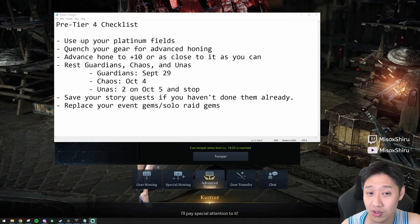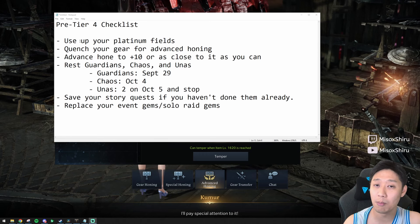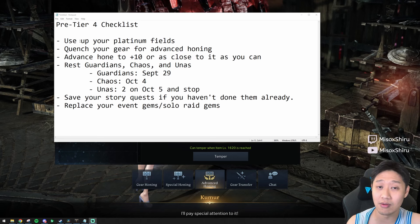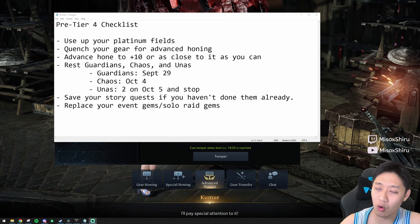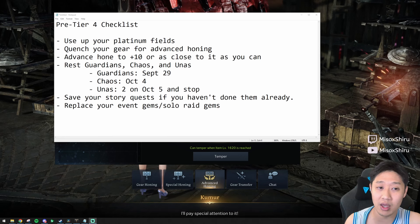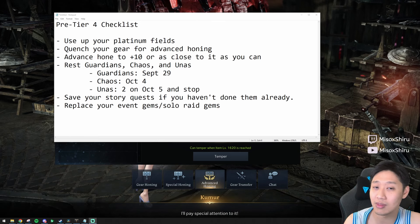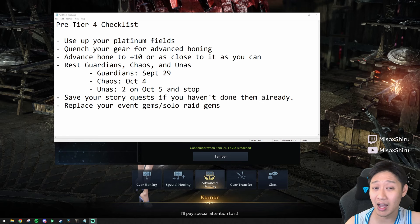First of all, use your platinum field tickets. In tier 4, you actually get a lot less life-skilling materials per energy used compared to tier 3. I'm not entirely sure why they nerfed life-skilling in tier 4, but you're going to want to use all your platinum field tickets before tier 4 comes. That way you get the most materials you can, and these materials will all be usable for turning into orejas in tier 4. For platinum fields, you're going to be gathering because that's the most efficient. Definitely use all your platinum fields before tier 4 — I'll link my guide in the description below.